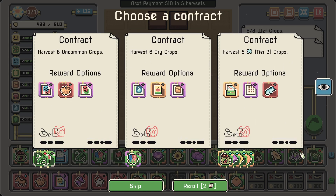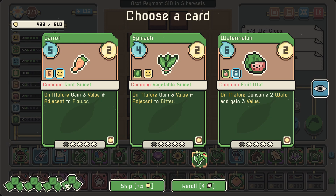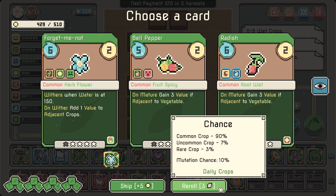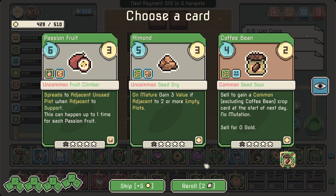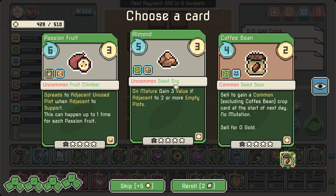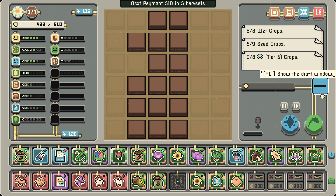It's a really good early game card. Let's mutate something — rare opportunity, let's go! Common, common, common, uncommon — it's a passion fruit. We could grab the almond — not too bad of an idea, it is a seed. How's my water? Kind of alright, not really great — we might struggle with water.